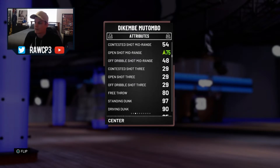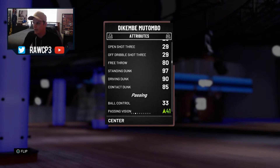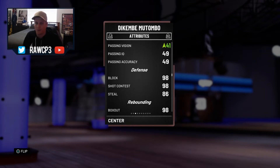Amazing - he's got a 29 across the board for his threes. I mean if this was 2K18, this man would have a 99 three and he'd be splashing deep range dead eye, but this is more realistic and I like it. It's brought the post game back which I love. So 29 across the board for threes, can't shoot threes. Free throw of 80 which isn't bad at all. Standing dunk: 97, driving dunk: 90, contact dunk: 85. He really excels in that area. Passing vision got boosted up with the shoe to a 41 which still isn't great.